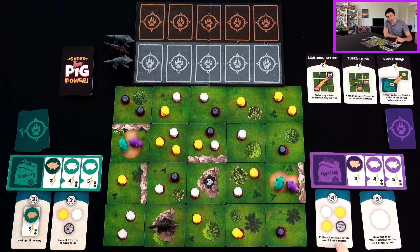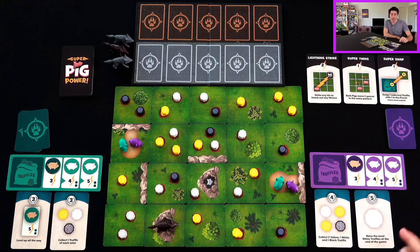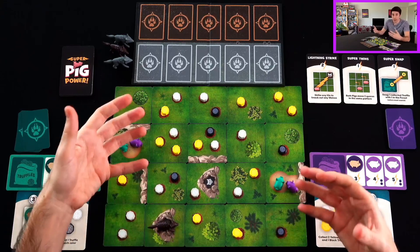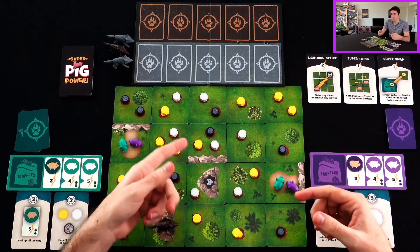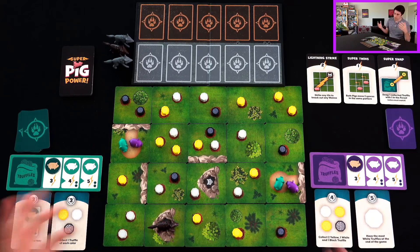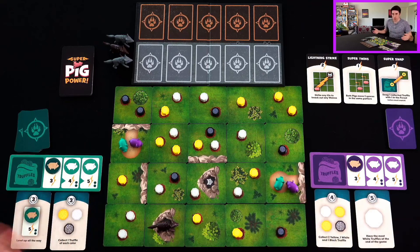Right brain, on the other hand, wants to collect two yellow, one white, and one black Truffle — and wants to have the most white Truffles at the end of the game. Now, the Truffles here are of different values. White Truffles are the least valuable but the easiest to pick up — it only takes one action. Yellow ones take two actions. Black ones take three actions to pick up but are very valuable. Each Truffle is worth points, and we've got missions worth points. In a two-player game, the game ends when all but three of the Truffles have been picked up, or if all the pigs have been knocked out of the forest.